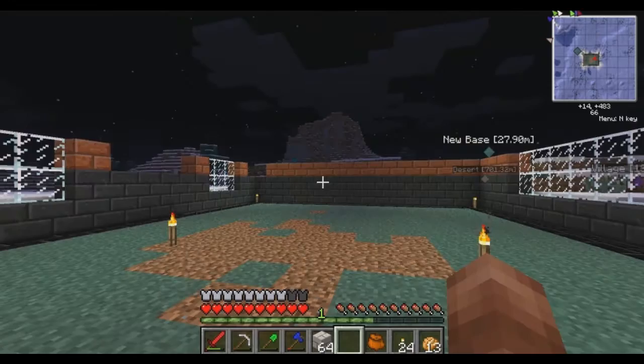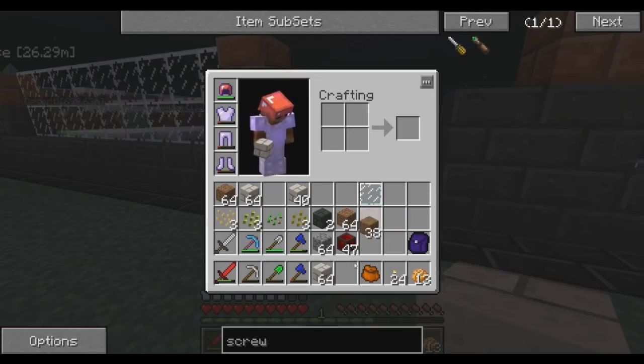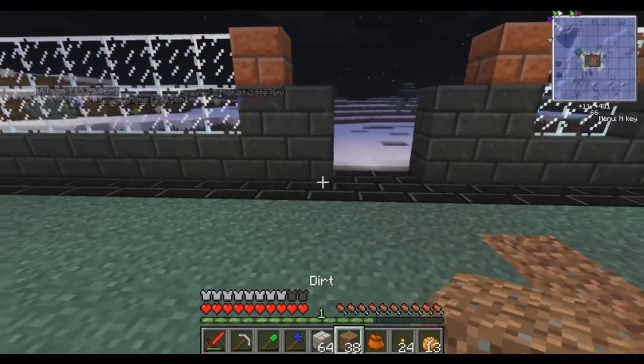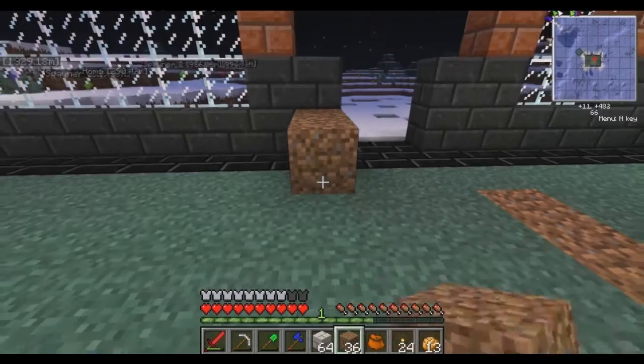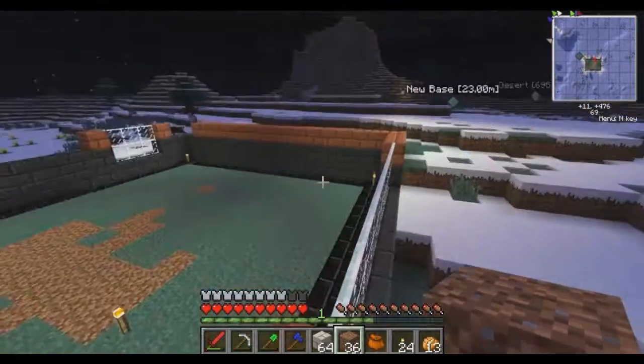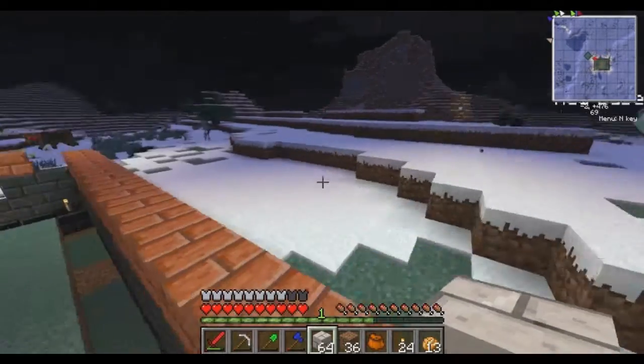So we want this white marble. Let's see, do we have anything? Yeah — dirt. Dirt's useless. How did I get so much dirt? Oh, because I dug out — right. So what do we want to do? Let's go ahead.